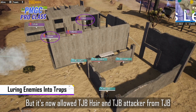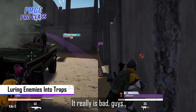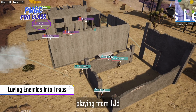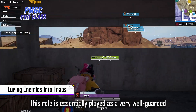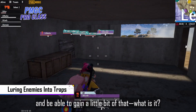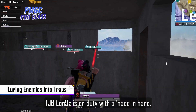But it's now allowed Sir and attacker from Tongjiabao to lock them down on either side of this dreaded wall. It really is bad, guys. Remember, having an anchor for the team is also extremely important. So let's take a look at where Lons is currently playing from Tongjiabao. This role is essentially played as a very well-guarded spot within a place of the compound to immediately relieve pressure from the rest of the team and be able to gain a little bit of that space back for them. So should the rest of the team need to fall back, Lons is on duty with a grenade in hand.